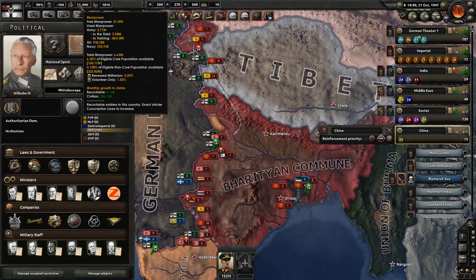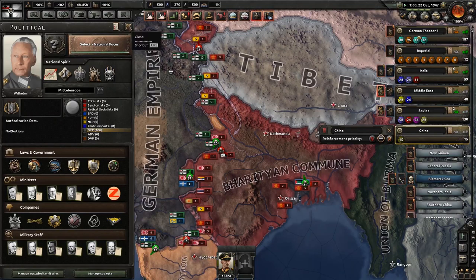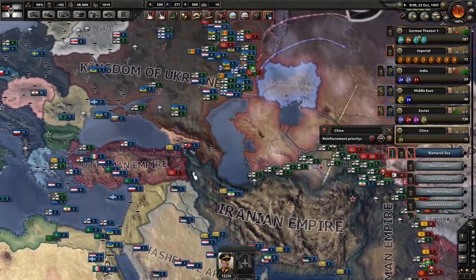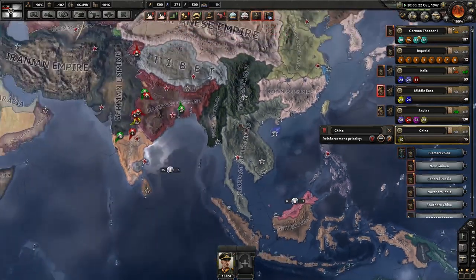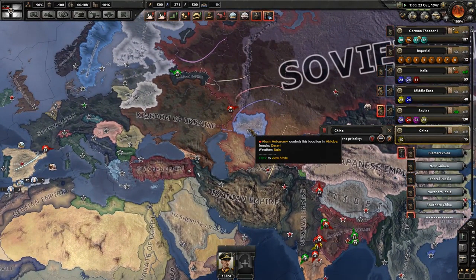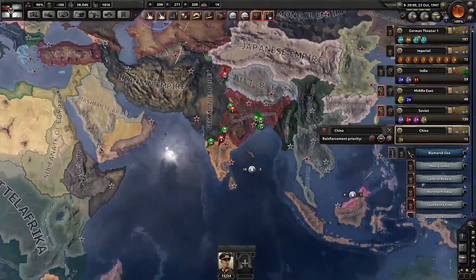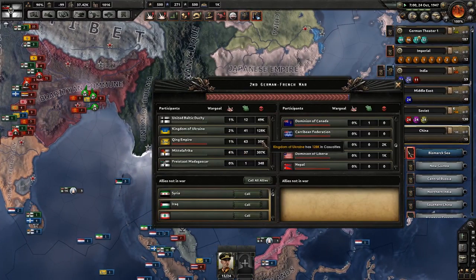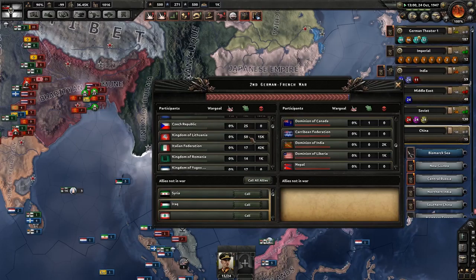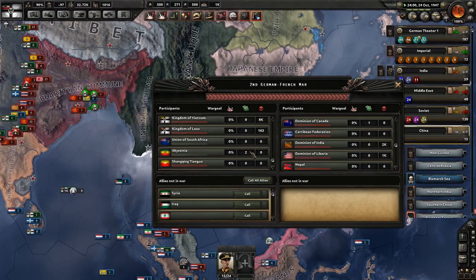Manpower is becoming an issue — I mean we do have almost a million people deployed in the sky. So we could just get rid of a bunch of aircraft, and that would resolve our immediate manpower issues. But we are losing a lot. We are also at war with the world, and thanks to the sheer number of puppets and things that we have, we should be able to put up a pretty good fight. The puppet manpower will take a large chunk of the pressure off of us. How are the puppets doing? We account for 85%, Middle Africa 6% — yeah, I'm not surprised by that.